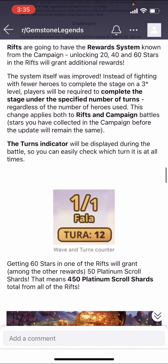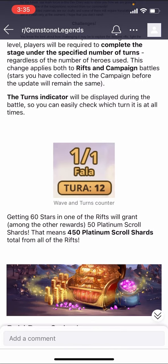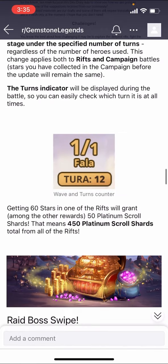They added a turn indicator to every screen — war attacks, arena attacks, campaign — which is nice so you can know when the crowd-control timer is going to trigger. Getting 60 stars in one of the rifts will grant 50 Platinum Scroll Shards, meaning 450 scroll shards total from all the rifts — that's basically four and a half platinum scrolls, which have the highest chance for legendary heroes. More free stuff just for playing the game. It can be tedious but the rewards are far better than you'd get in Empires and Puzzles.